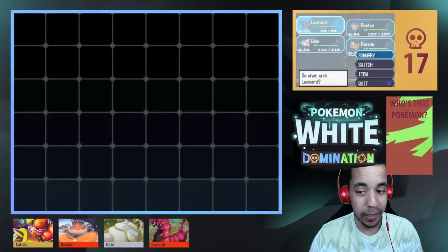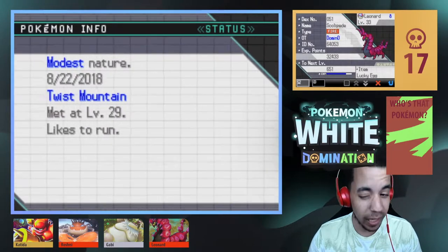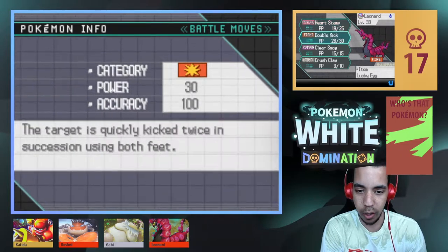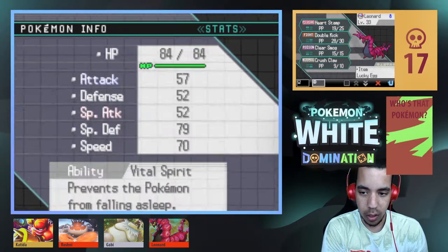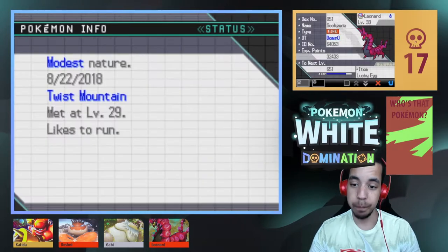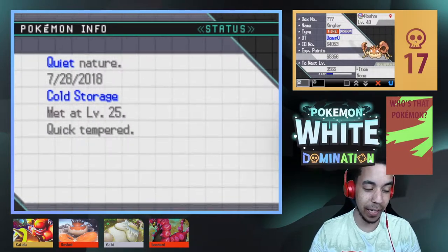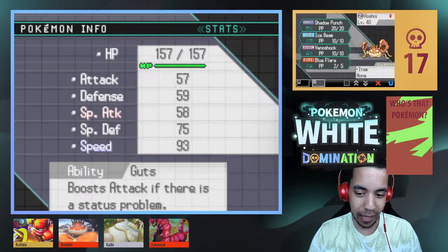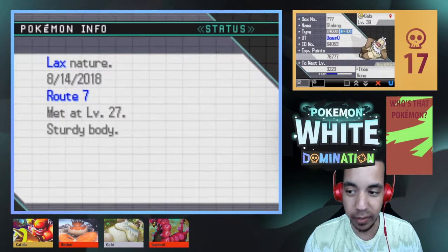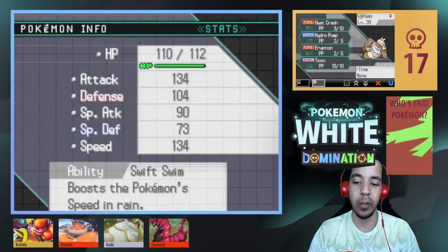With a team recap — we got a new team member last episode. We picked up Leonard, our level 35 Fire-type Skullipede, holding the Lucky Egg with Heart Stamp, Double Kick, Clear Smog, and Crush Claw. Looking at my stats, we have Vital Spirit. Next up we have Roshni, the safe switch-in, our level 40 Fire/Dragon-type Kingdra with Shadow Punch, Ice Beam, Venoshock, Blue Flare, and Guts.